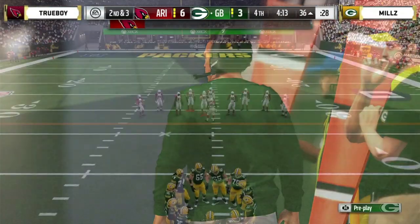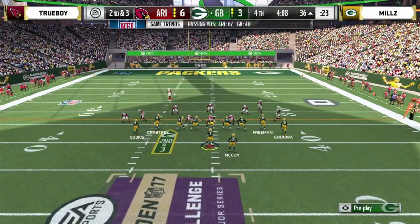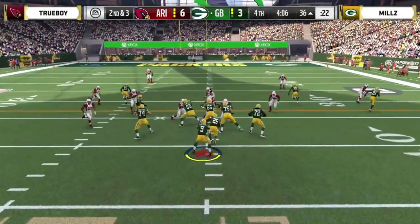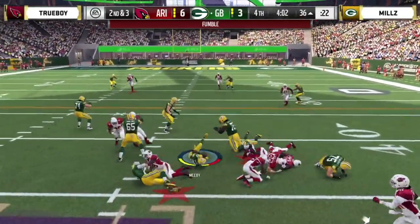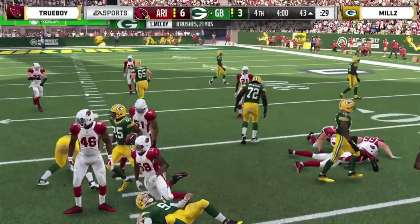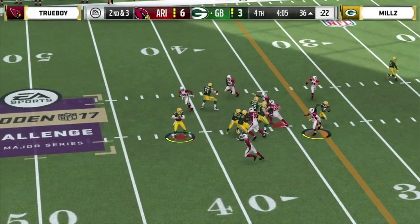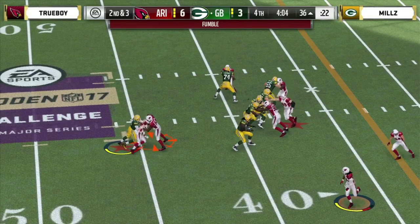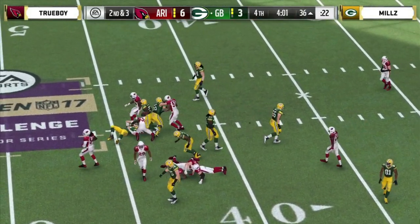Let me set the situation — Mills is 2-0. You win, you're in — you're moving on, you're 3-0. Trueboy is fighting for dear life. And there's a fumble — Shady McCoy is going to pick it up. There have been so many fumbles in this tournament recovered by the offense. Great pressure from Trueboy — the ball is on the ground, one guy misses, two miss, three miss, and then the Packers pick it up. Shady McCoy jumped on that one.